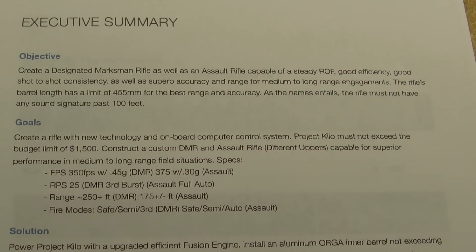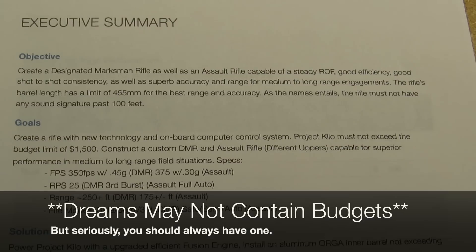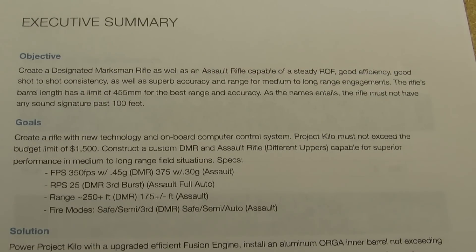So an onboard computer system — like I was referring to, the FCU. Project Kilo must not exceed the budget limit of $1,500. I guess I changed that — it doesn't really have a limit, but I had to put something. I can build a custom DMR and assault rifle with different uppers capable of superior performance in medium-to-long-range field situations. That's what's really important.